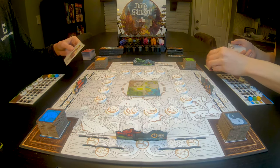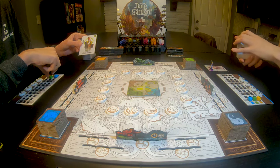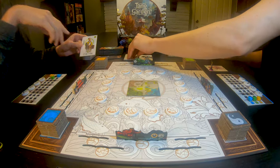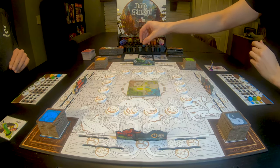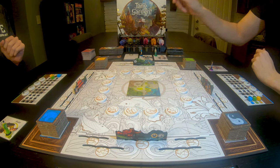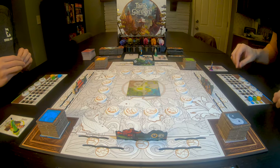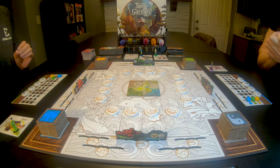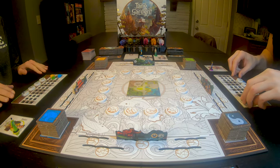The Student gets one coin every time he advances at least one spot on the green tracker, and if he gets on the board, the site preference is that for every green garden tile he gets two coins, up to ten coins. That's pretty much it — they call it greenery in the rulebook in case anybody is paying attention to that. I've got the Empress.